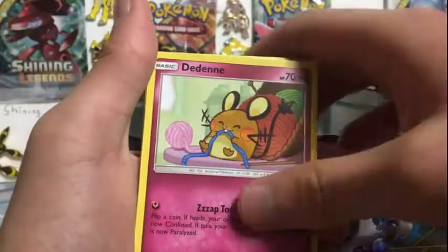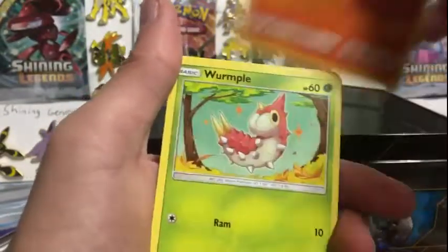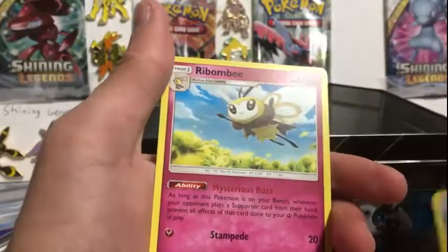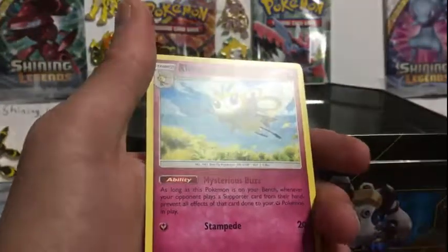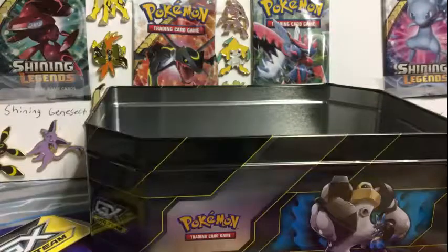Kahili. I think you've got a prism. Dadene. Caracross. Oh wow. Bruxas. Dadene. Cyndaquil. Wurmple. Bruxas again. Oh my goodness. Probably the worst one in the set — I'm not even going to consider that a rare card. I'm going to consider that an uncommon, maybe even a common.